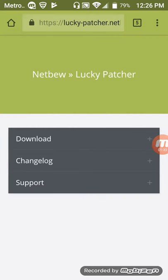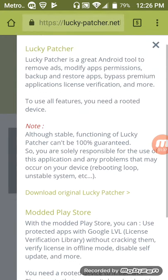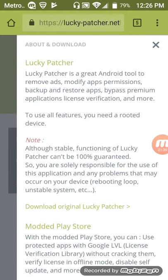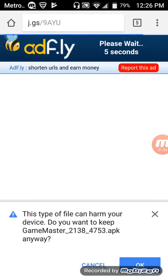Then you'll want to click on the download button, go down a little bit, and after where it says Note — although stable functioning of Lucky Patcher can't be 100% guaranteed — you'll want to click on Download Original Lucky Patcher, and it'll take you to an Ad Fly page. Don't click on anything except after it finishes the 5 seconds. Click X on the pop-up — don't download that — then click Skip Ad.